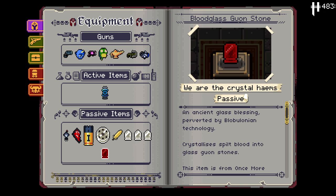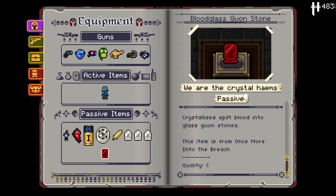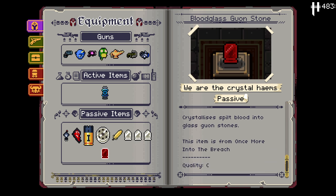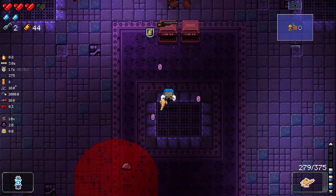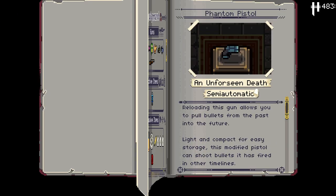An Ancient Glass Blessing — 'Crystallise Split Blood into Glass.' I'm not entirely sure what that means, but I think that either when we get hit or when we heal, we get a glass Gwonstone — maybe. Which is really, really, really good with this, because we're going to get a lot of reload. We also got the Messenger, which also seems intriguing.